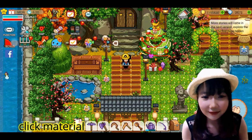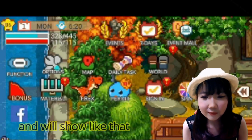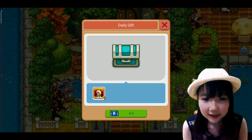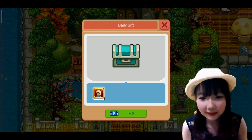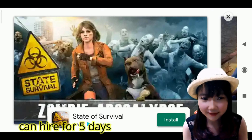Setiap hari di real life. Jadi ini material, kalian klik. Dan disini bakal muncul seperti yang ini guys. Jadi disini kalian tinggal menonton aja iklannya dan bakal mendapatkan advanced high card selama 5 hari.